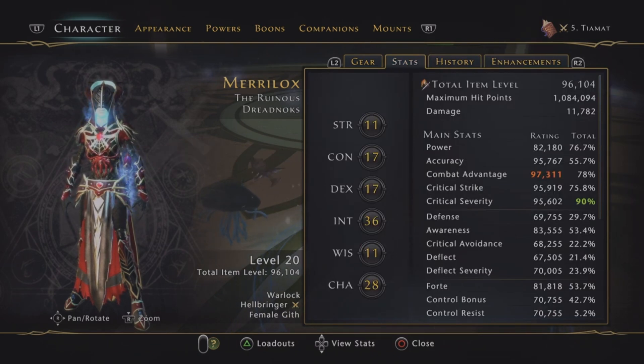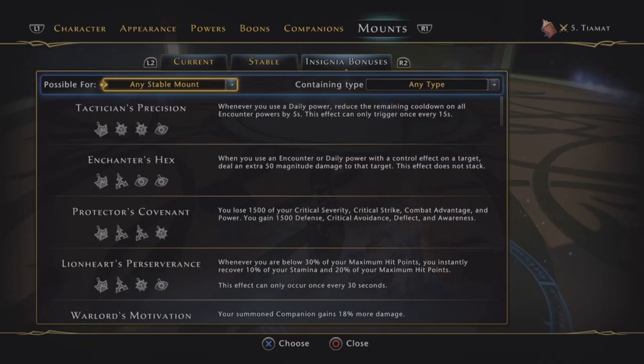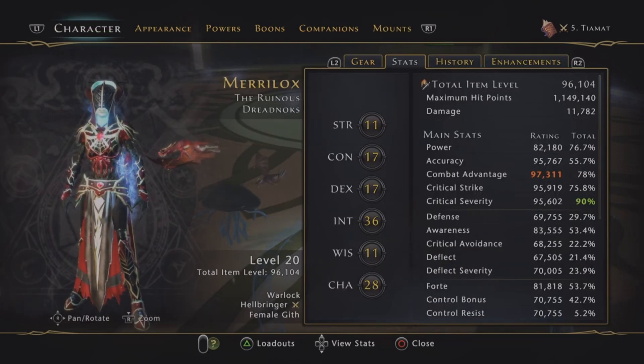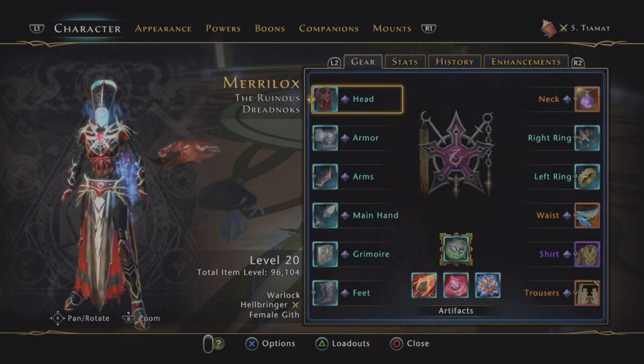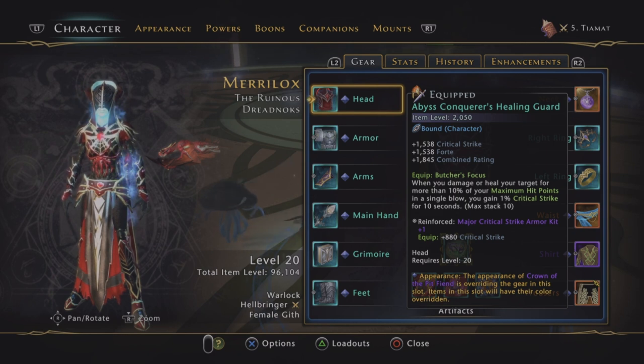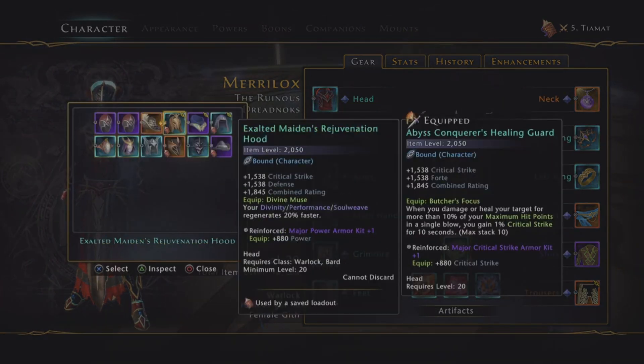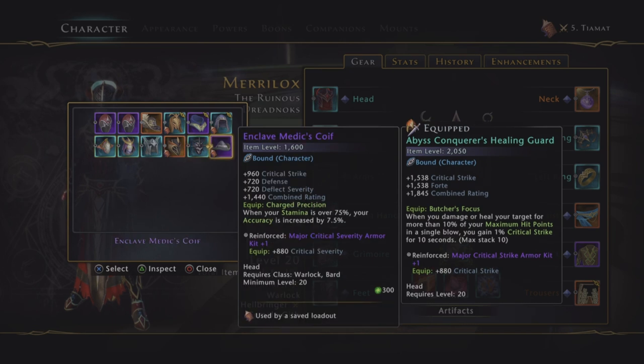Accuracy will only be about 0.5% off. At the minute I do have Pack Tactics equipped just to show the combat advantage, but we are obviously over-capped on that as well. We are using the Critical Strike Helm — I did play a bit with the Accuracy Helm, but it just wasn't needed really.